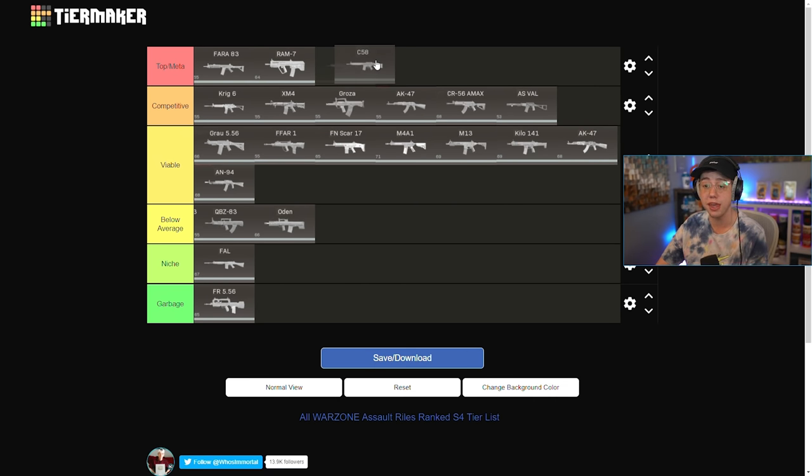Finally we've got the C58 — for the time being I'm saying Top Meta. This is one of the better rifles in the game right now. It just feels so good. Close range it won't be the best because of that slower fire rate, but really medium range and long range is where this thing is going to absolutely thrive. It's honestly up there with the Fara in my opinion. The recoil is next to nothing, it's so easy to use, the velocity is okay — all around the C58 is a very well balanced rifle. None of these top three guns are broken, they're just all very efficient at what they're meant to be used for.